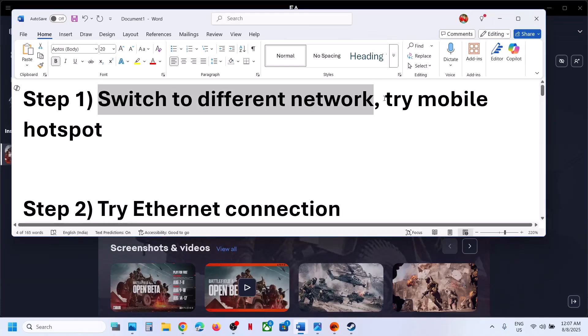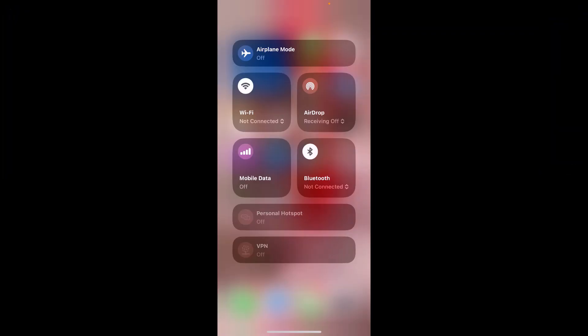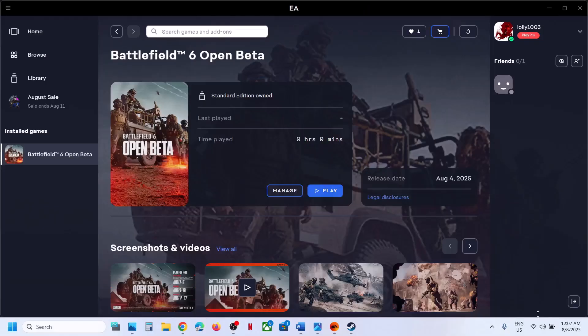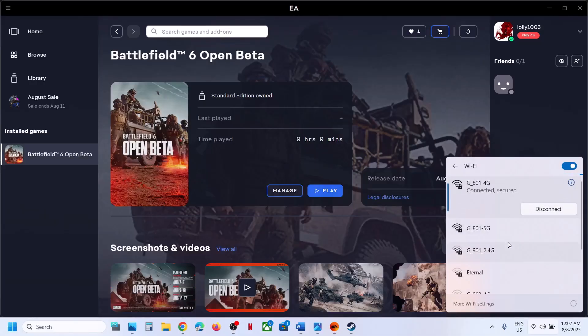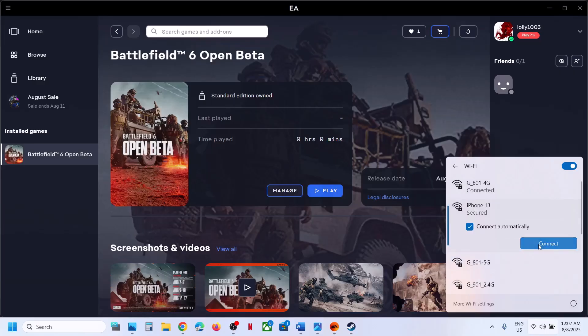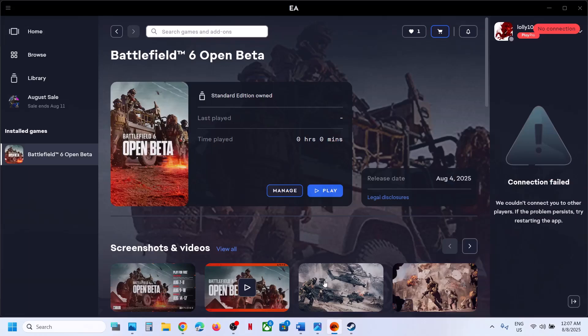To use mobile hotspot, turn on the data on your phone and turn on the personal hotspot. Then click on the Wi-Fi icon on your computer and connect to your phone's network. Once connected to the phone network, launch the game and check.